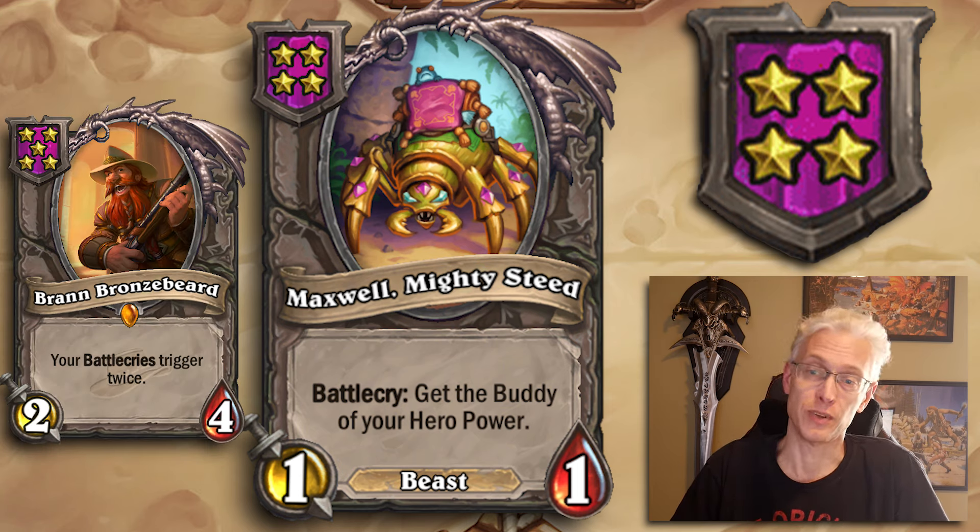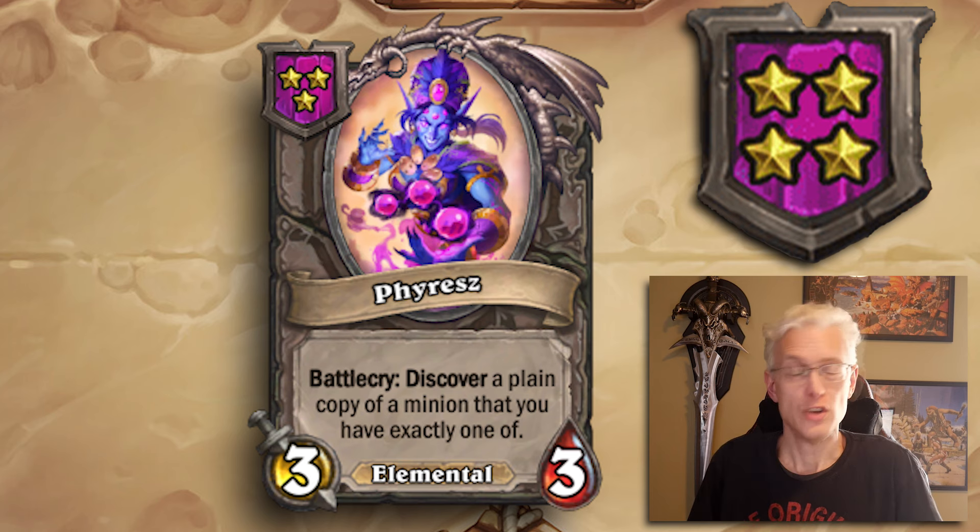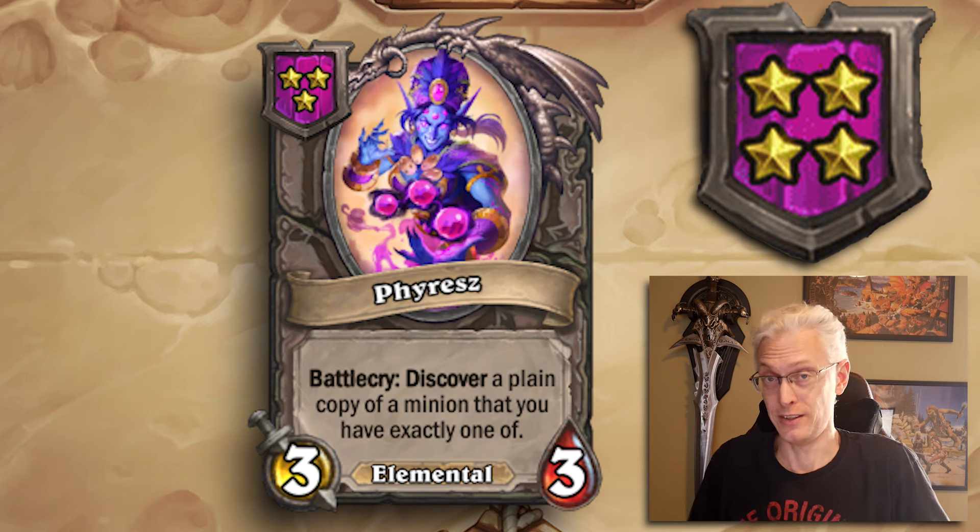Tier 4, 3/3 — Firez. Battlecry: discover a plain copy of a minion that you have exactly one of. If you have a single copy of a card and the shop has the pair, there's a decent chance it will offer you that card and now you have a triple lined up. A word of warning — if you have nothing but pairs, it won't give you anything. But if that's your situation, you're probably already doing pretty well.